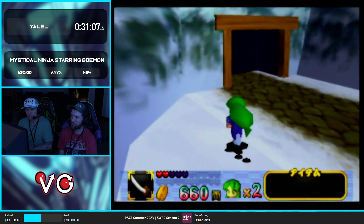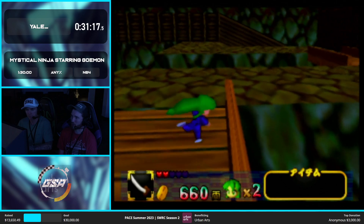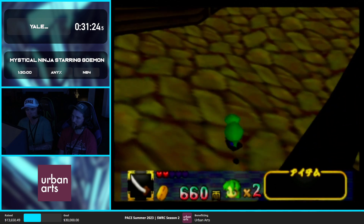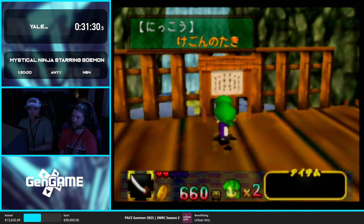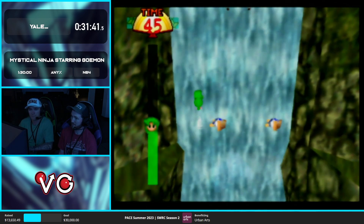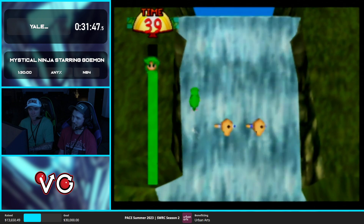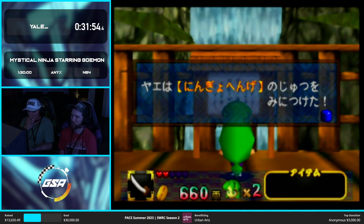Once again holding map glitch — anytime you see a door just pop up like that, I'm holding map glitch. Right here is kind of the first Monka moment for myself, because the game can just randomly crash on this minigame I'm about to do. Once she gets like halfway up the mountain and it hasn't crashed yet, then I know I'm good. It's only happened to me about once or twice — it's not common, but it can happen. Apparently it's happened to some people several times in the same week.